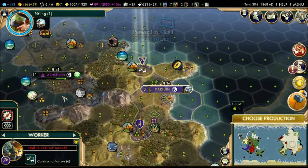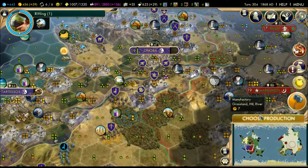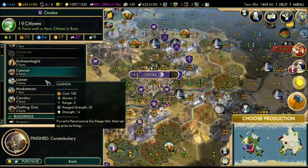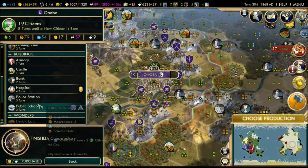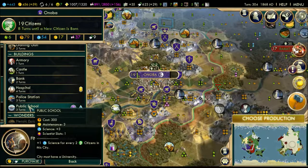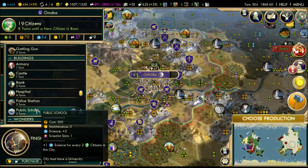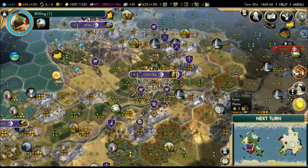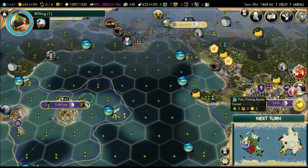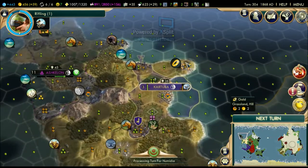We're gonna build a pasture here. There's the hospital, public school, police station - a lot of good choices. Public school is solid, but our gold income isn't that great right now. It's a hard choice. Screw it - let's build an archaeologist. We're gonna try to grab as many of these archaeology sites as possible and just rush for them.